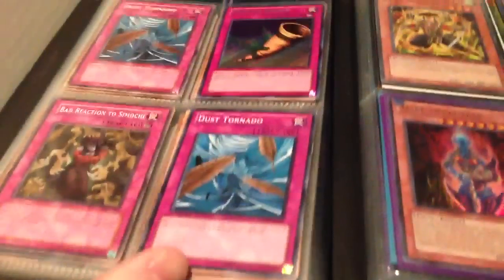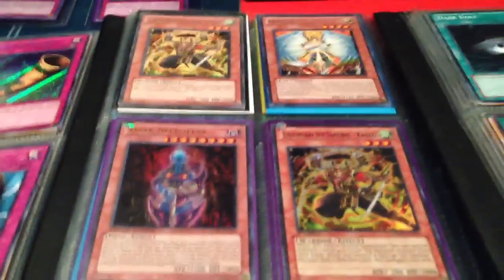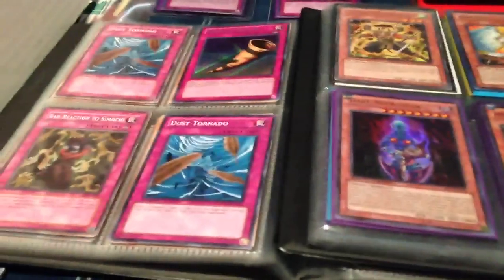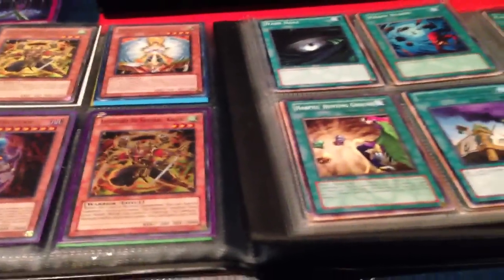In the dollar binder, you basically put cards you value around a dollar. As we said earlier, the main trade binder should be used primarily online and the secondary trade binder should be used primarily at locals. These binders are ones you can use anywhere because there are cards that will be purchased both places.